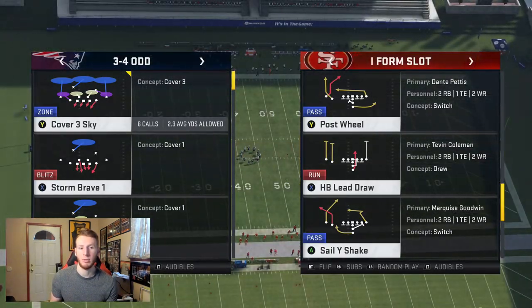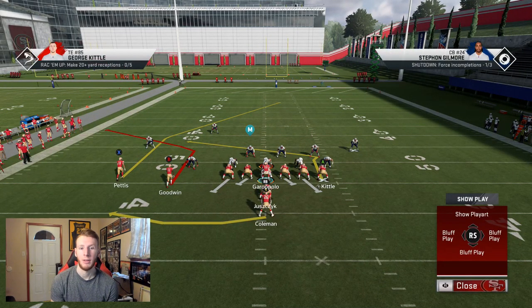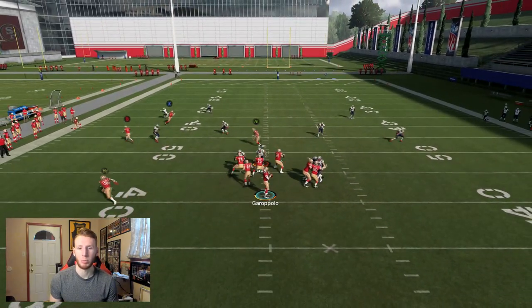Now I'm showing the cover 3 beater out of a 3-4 I formation. The play is Sail Wise Shake. The corner route from Goodwin is very good, and the post from the receiver is also going to be very good. It doesn't matter what your setup is for this cover 3 beater — you just need the corner route and the post. What you're looking for is the deep middle blue safety to be on the left side of screen, on the same side as your two wide receivers. If the safety is on the right side you know the linebacker is in the purple. This is going to beat cover 3 deep about 80% of the time — not 100%, but there are other reads.